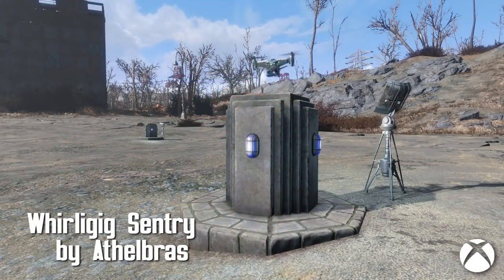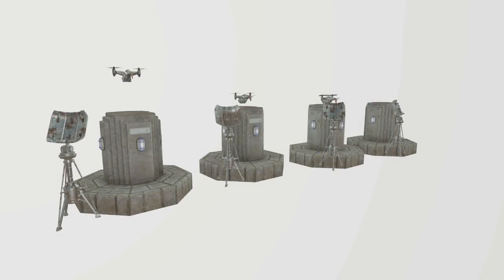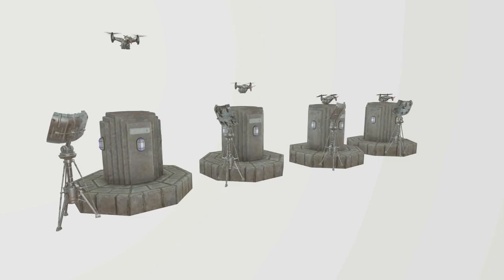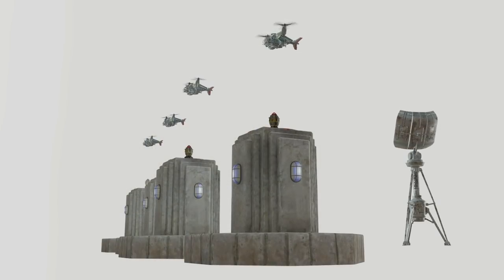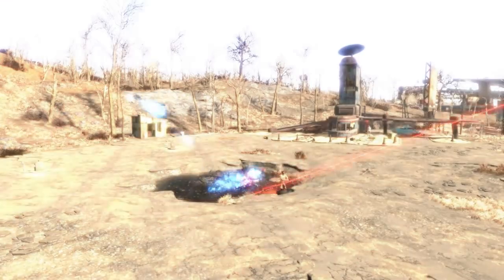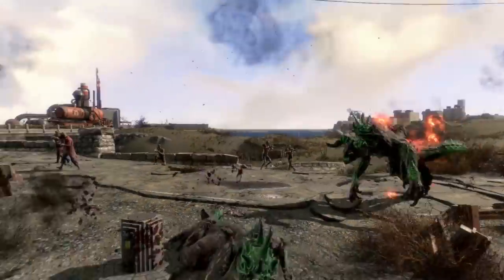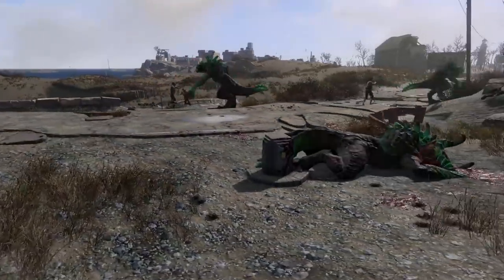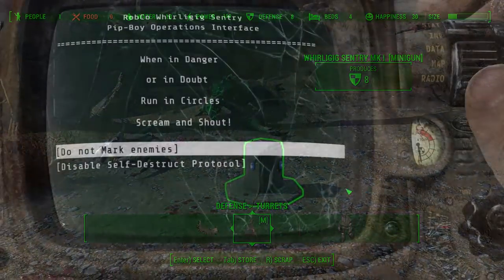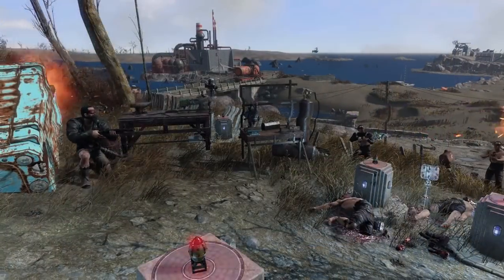Whirly Gig Sentry by Athelbras. Bringing back a new take on Whirly Gig, Athelbras has created a Sentry version of that tiny, lovable vertebrate. There are four variations of Whirly: the Minigun, Gatling Laser, Gauss Cannon, and Disruptor. These are all located in the Turrets section of the Settlement Builder. Whirlies can be destroyed, and separately, their landing pads can be as well. If they are, you can repair them in the workshop as usual. And you can also choose to have enemies be marked, or have a self-destruct protocol in case things get dicey.